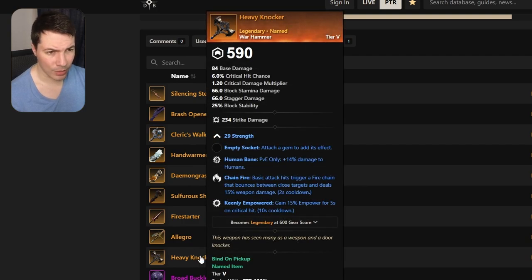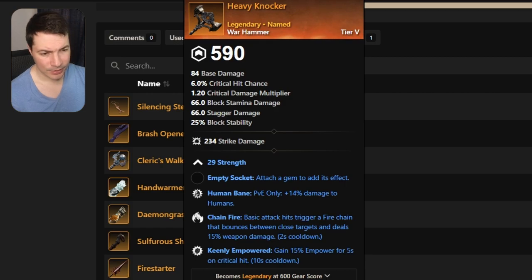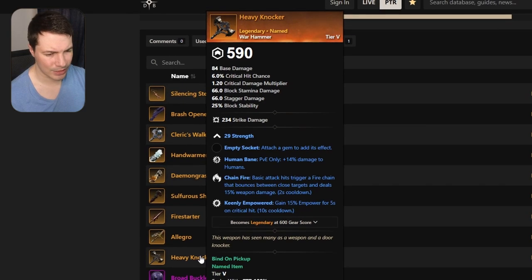Let's move on to a warhammer — they did nerf warhammer quite a bit. It comes with human bane, chain fire, and keenly empowered. Maybe you'll need keenly empowered, but you can empower yourself with heavy attacks so you might already be capped. But it's a super good warhammer if you just want something for PvE because it has human bane on it.